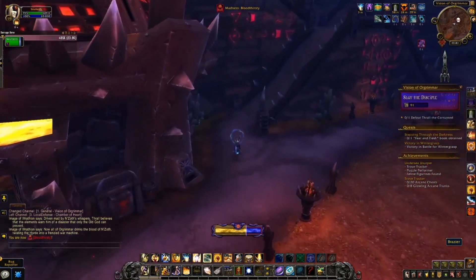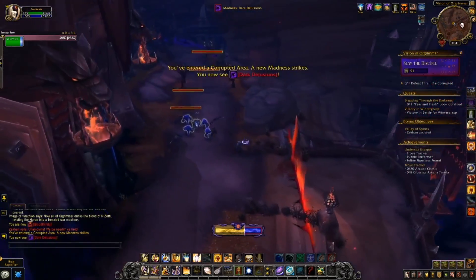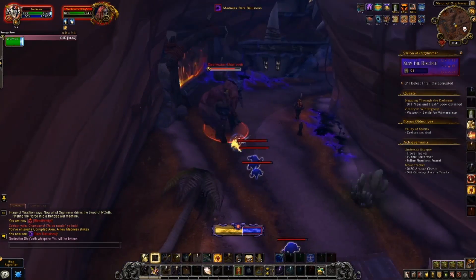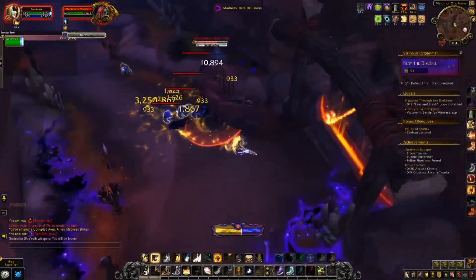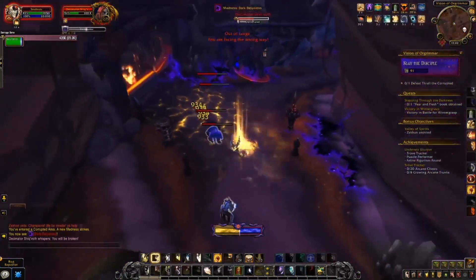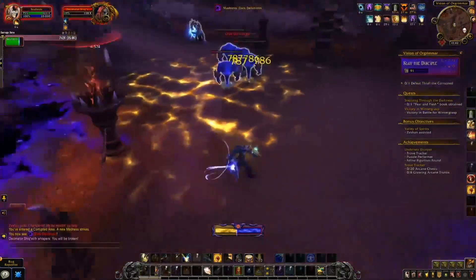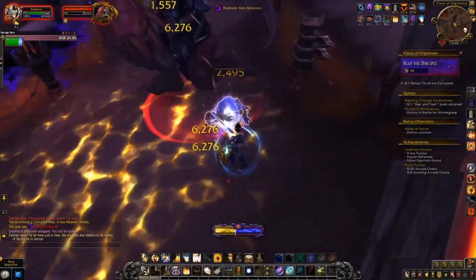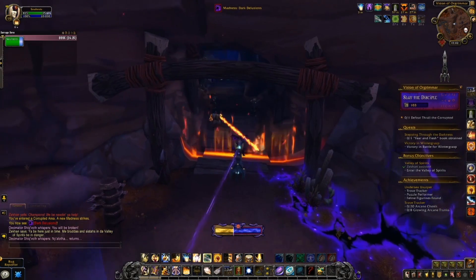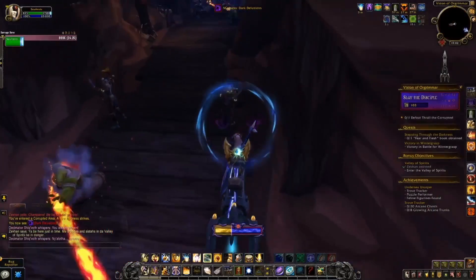We proceed up toward Zakon's area and notice the madness we're dealing with is Dark Delusions. I pull those little voidwalker guys, pop cooldowns, and go for the Decimator. He does an ability called Surging Fist where he charges and throws a big purple projectile that boomerangs back to him — you have to dodge it several times during the sequence. I messed up a bit here and got hit by it. Make sure you have clearance since posts and fences can cause problems. Ideally you want all mobs to die around the same time.